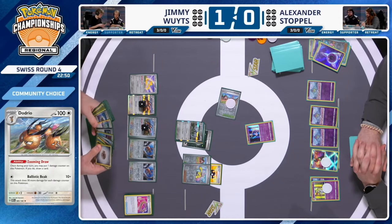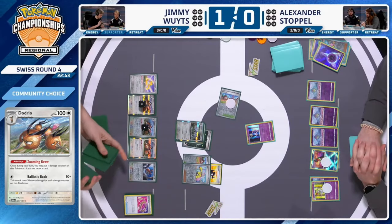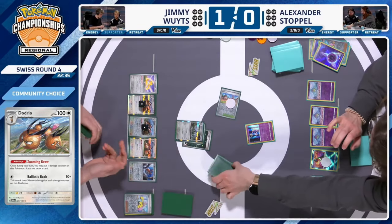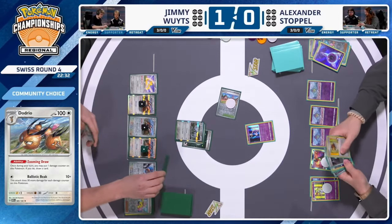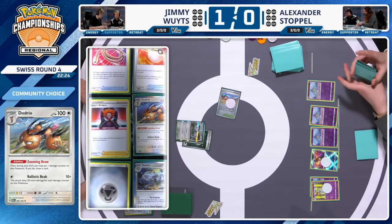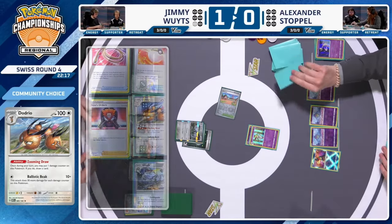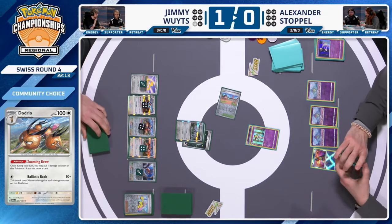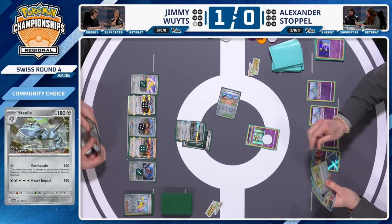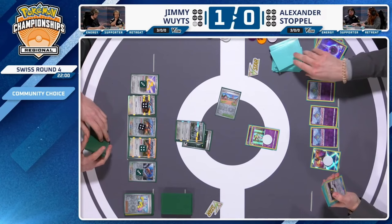Gardevoir EX has a dark weakness, which is why tanking a hit and using a Turo scenario to maybe tank another hit was suggested. This is where Alex's next turn is vital — last game he went down two prizes before retaliating. He has to find a way to stay in the prize race right now. Earthquake is used — Jimmy takes his first prize card of Game 2. This turn for Alexander is crucial: you can come back from a one-prize deficit, but a two-prize deficit is a lot harder.